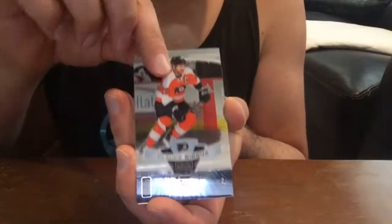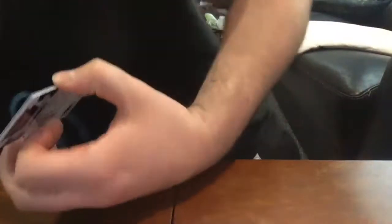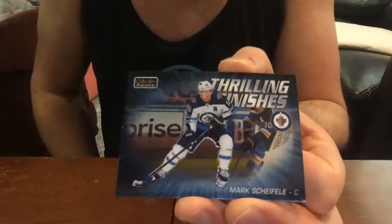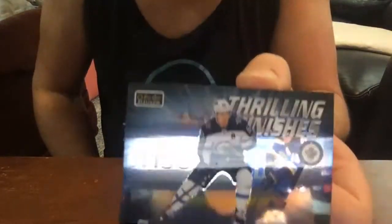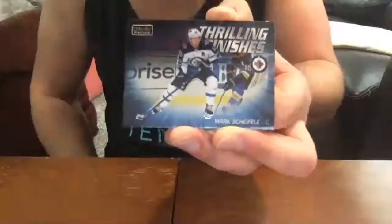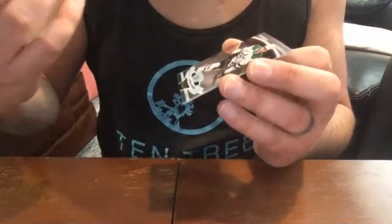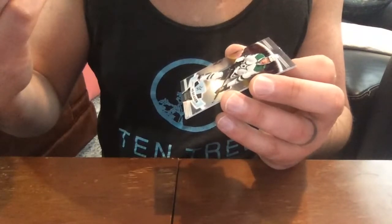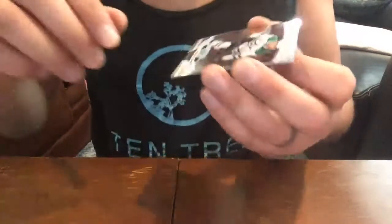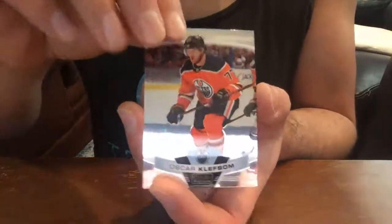Claude Giroux base. Here's one of the new inserts this year, a little harder to pull — Thrilling Finishes. Let me show you: Mark Scheifele Thrilling Finishes — pretty nice looking card. Miro Heiskanen base and Oscar Klefbom base.